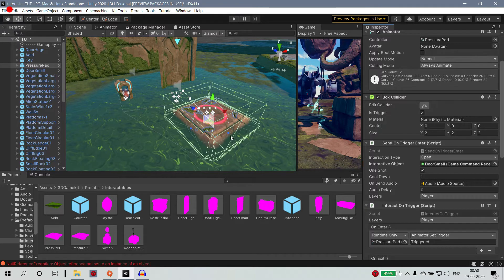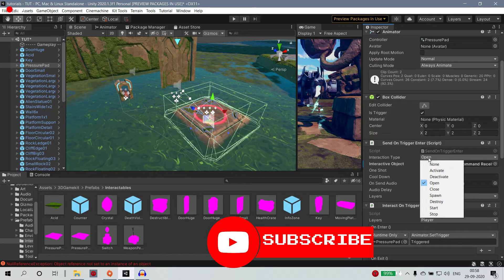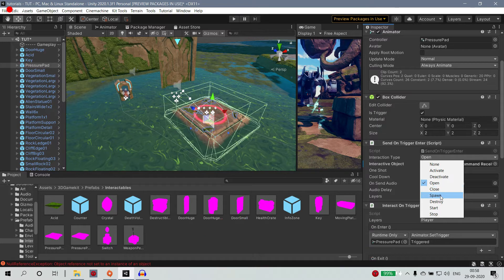You can open, close, spawn, or destroy, or start or activate. So you can use all options.